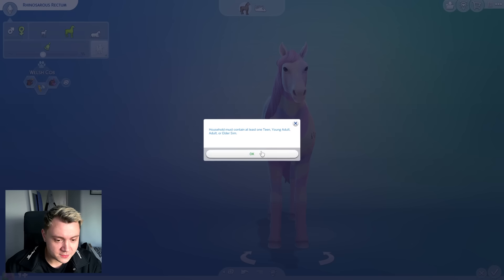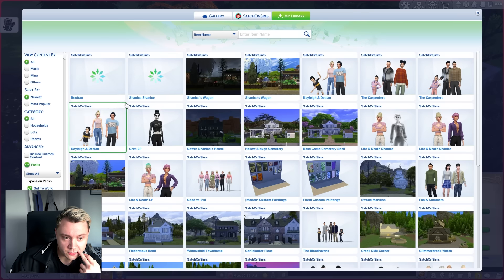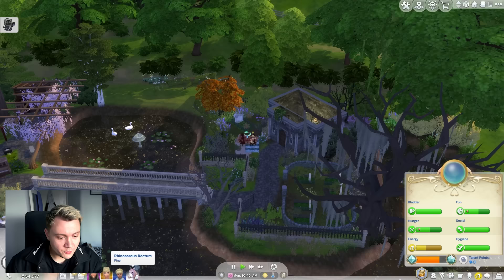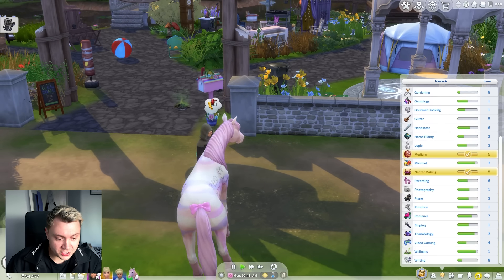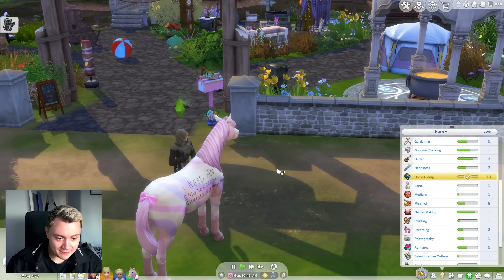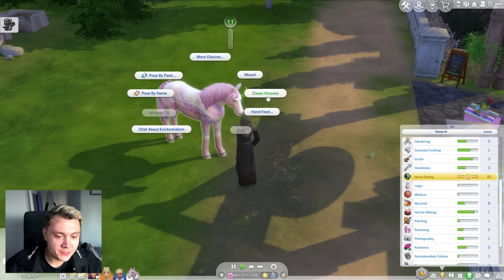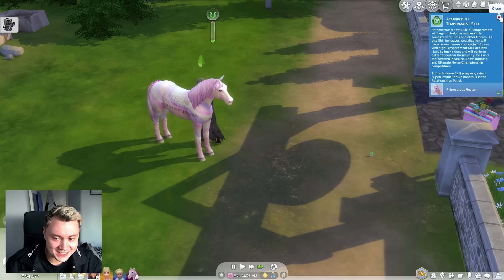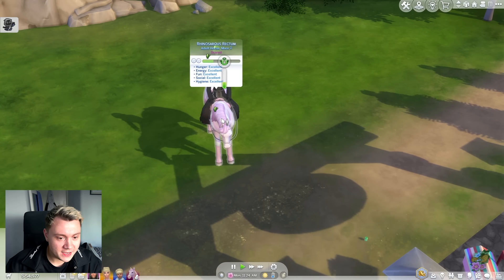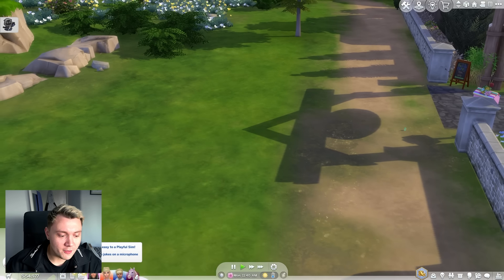Why do I need to add an adult sim to the house? I just want to add this horse to my game. What if I save it? Can I now bring it in the household from my gallery? We can. Oh my god, Rhinoceros Rectum, hello there. Who's got the high horse riding skill? Shanice is level three, Chantelle is level 10 — it's your job, Chantelle. We'll calm it down because it's scared and freaking out. Let's go for a relaxed ride to ease you into your new horrid life. Isn't this really cute? Living in the countryside, riding a little horsey.